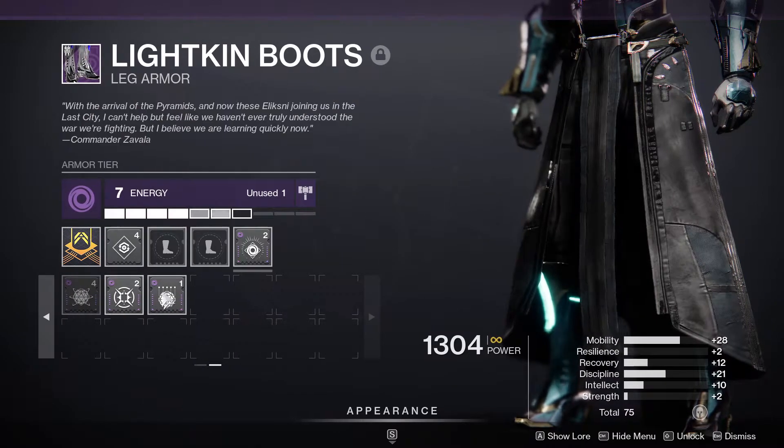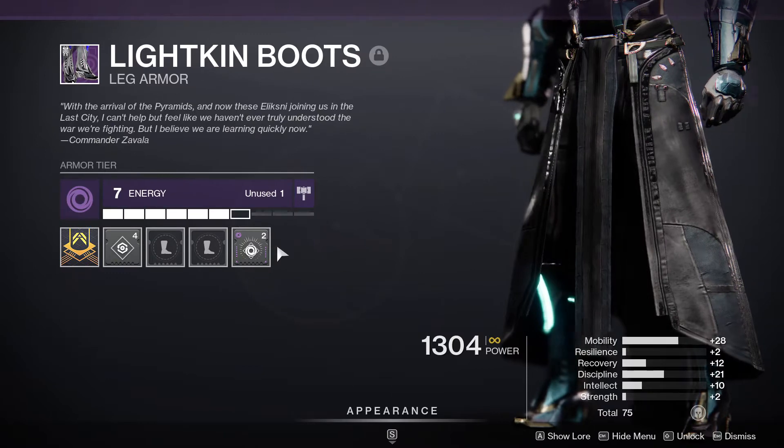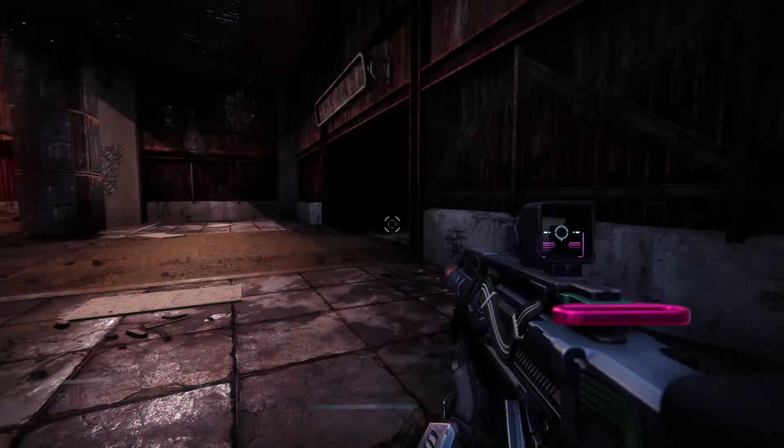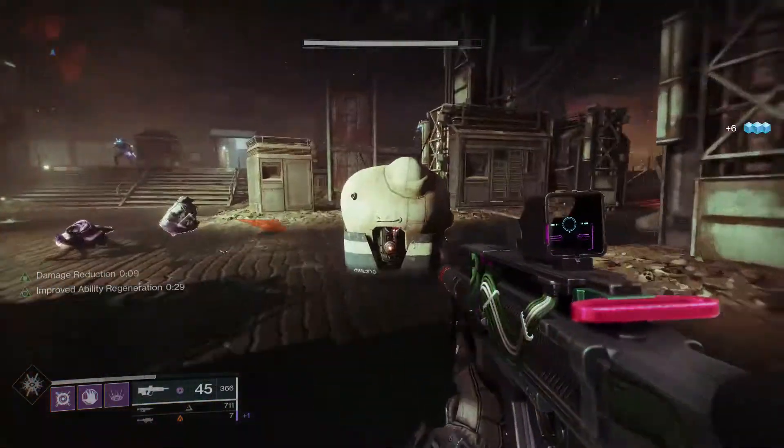Even void Warmind Cell mods would be better. But this one right here, Wall of Tenacity, reduces damage taken for a short period after getting a void well — so now I have damage reduction.